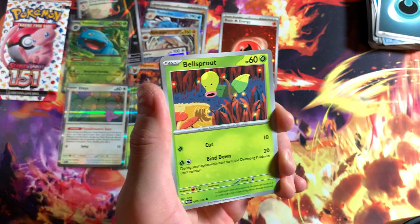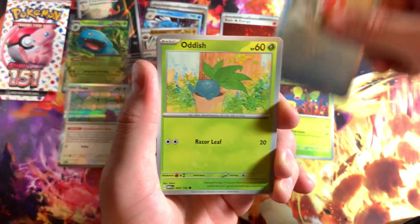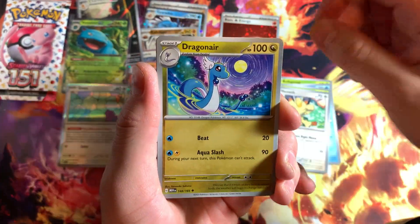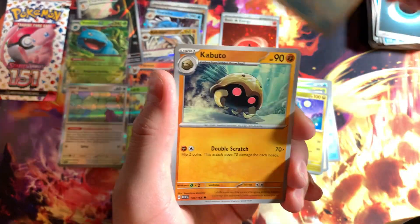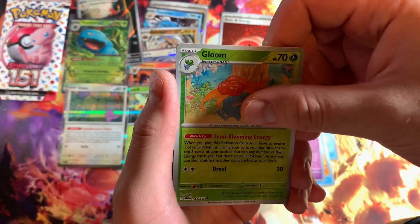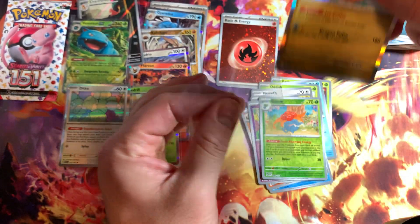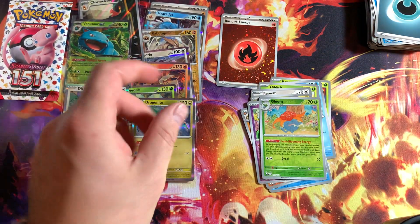On to our next one, let's see what we got. Battle Spearow, Magikarp. Got all this Meowth — nice. Dragonair — I like to see cards that are harder to pull too. Mr. Mime reverse, got a Gloom. Ooh — Dragonite! On to our last pack — let me know what you guys think so far about these pulls.